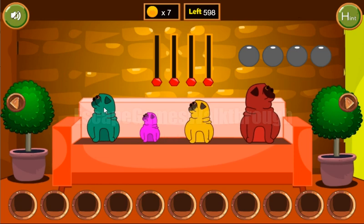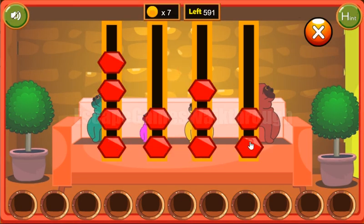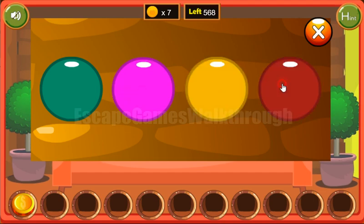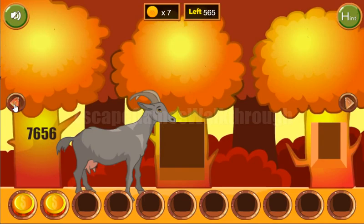Here we have four dogs with different sizes - three, one, two, four in relative sizes. Next they have four different colors and we set these colors here. One more coin. Now they are looking left, left, left, left and right - that's also a hint. One more coin.